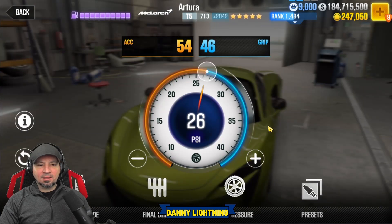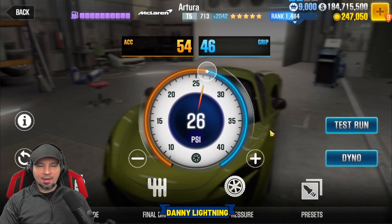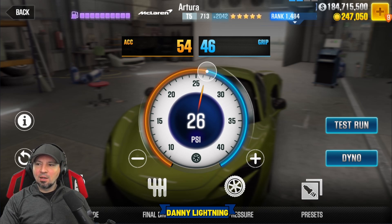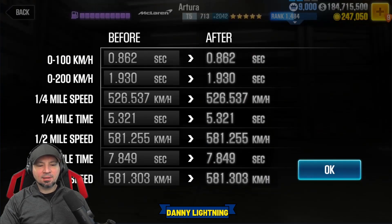I think the guys who hit world record times are using some sort of program that shifts perfectly for them, which I don't have set up, so I shift manually — it's really hard to hit those world record times. But that's the way to drive it when it's maxed out. When the car is maxed out it has a dyno time of 7.849, so the car does beat dyno by a little bit.